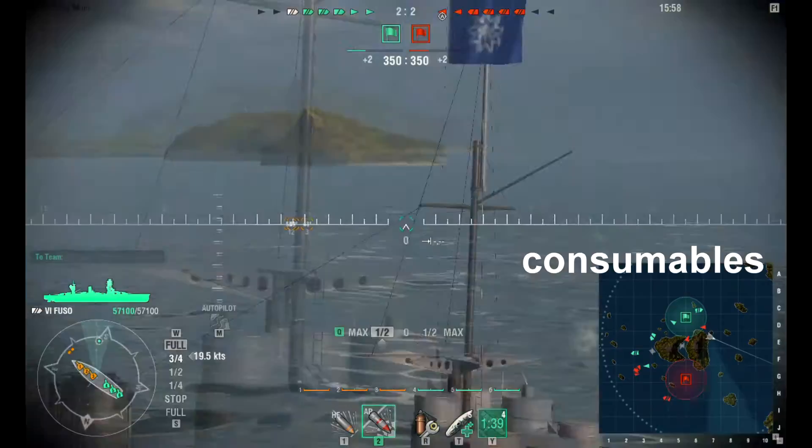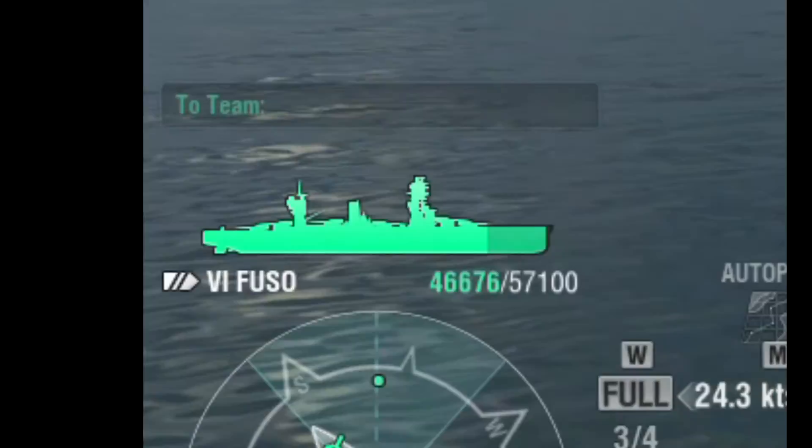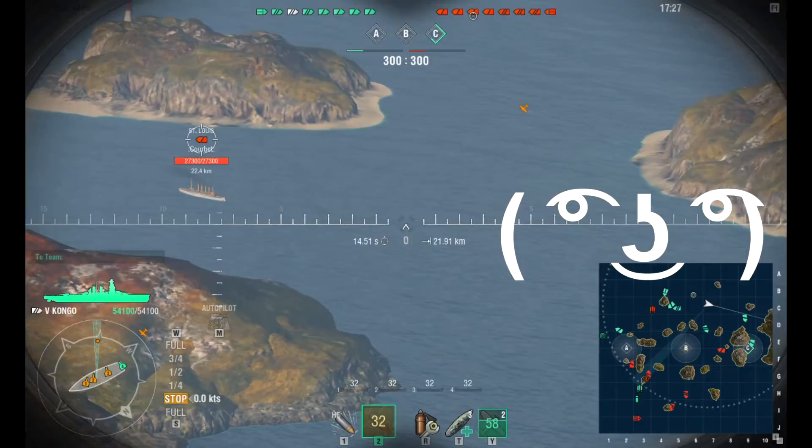Battleships have their consumables at tier 4 with a spotting aircraft that increases the attack range by 20% and gives a top-side view of ships. Battleships also have the ability to repair minor damage, recovering health points based on the shaded green areas. It's almost as if they can stay at the rear of the map and fire away at enemy ships — but seriously, don't do this.